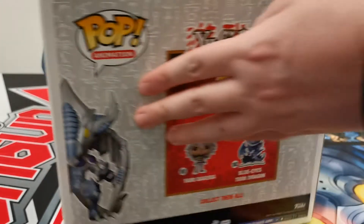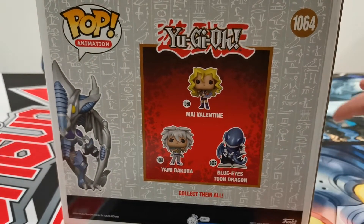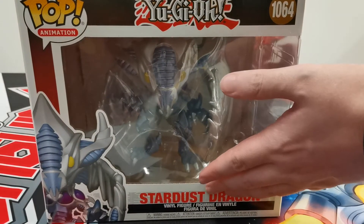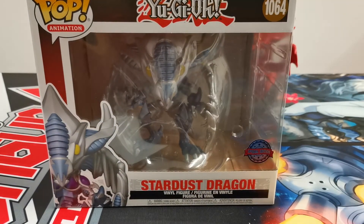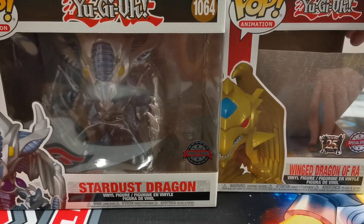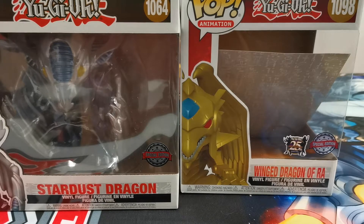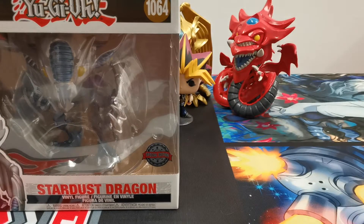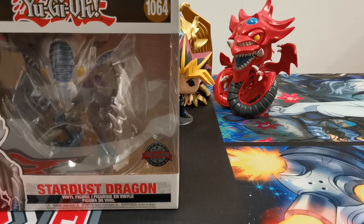He's very rare, very not easy to get hold of, and he's number 1064, so he's actually quite a bit earlier than Winged Dragon of Ra. But if we just compare the boxes, you can see that Winged Dragon of Ra's box is actually quite a bit smaller than Stardust Dragon's.